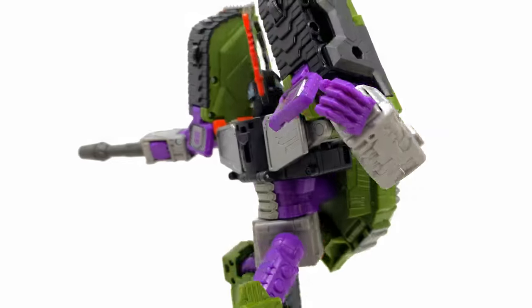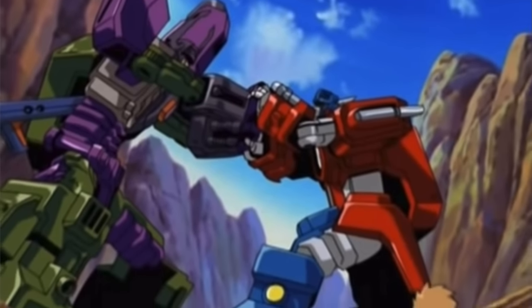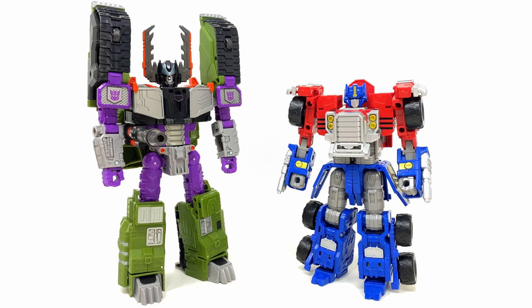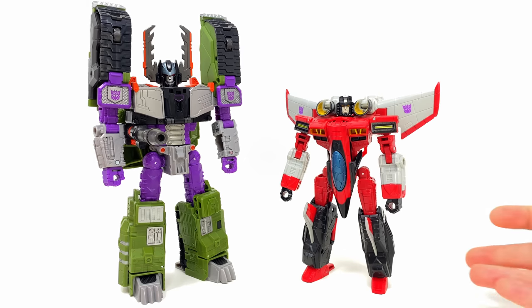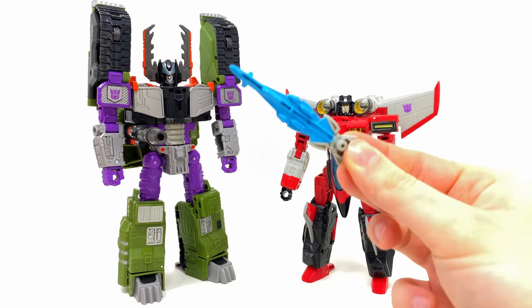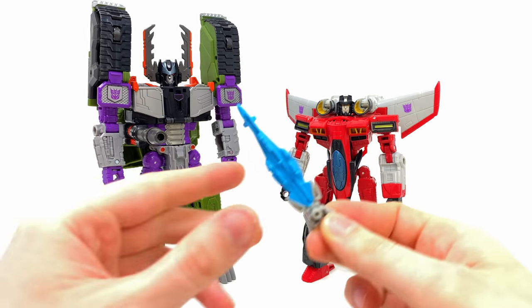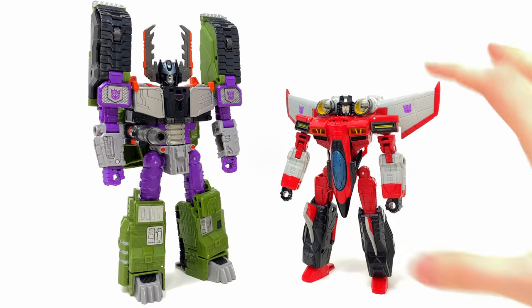Here we have the Commander Class Armada Optimus Prime as just the core robot — I really like this scale. In the show Megatron was much bigger than Optimus without super mode, and that's perfectly captured here. Here's the Legacy Armada Starscream, and to revisit the lack of a star saber — the one that came with Starscream is just not cutting it for me. Unless they give us a mini con multi-pack forming a bigger star saber, we definitely should have gotten a larger one included with Megatron.